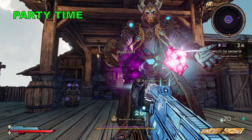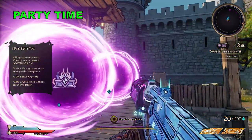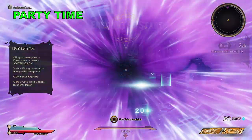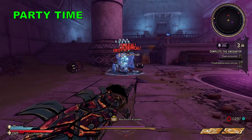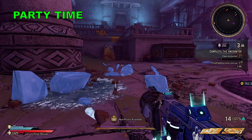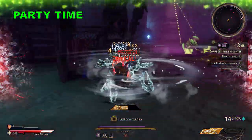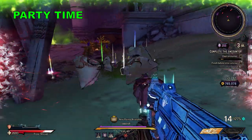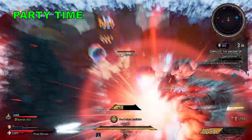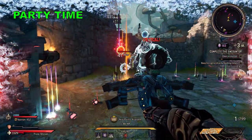Moving on to Party Time, which grants a 10% chance to cause a loot explosion each time you kill an enemy, with critical kills guaranteeing the loot explode. Basically when you defeat an enemy there's a 10% chance they'll drop some gear along with more gold, and if you get a critical kill they're guaranteed to explode into all the good stuff. It's a great one to pick up especially if you're hunting for chaotic and volatile legendaries, and it's made even better the earlier you get it.